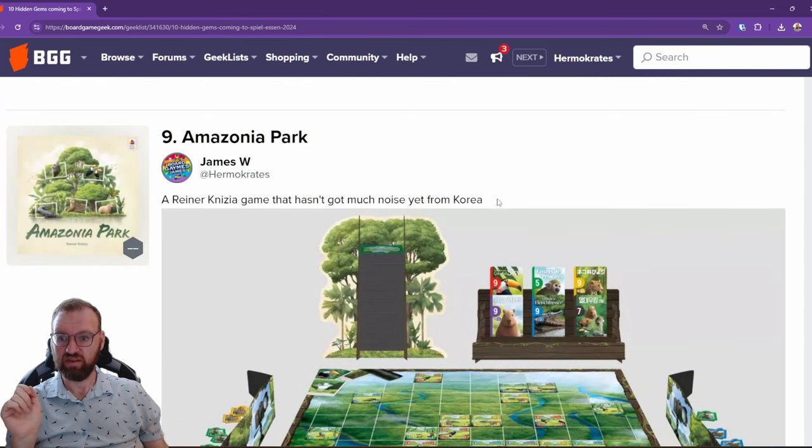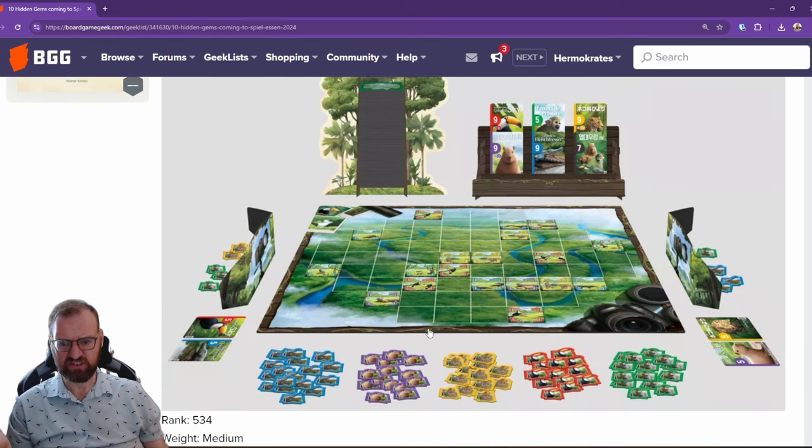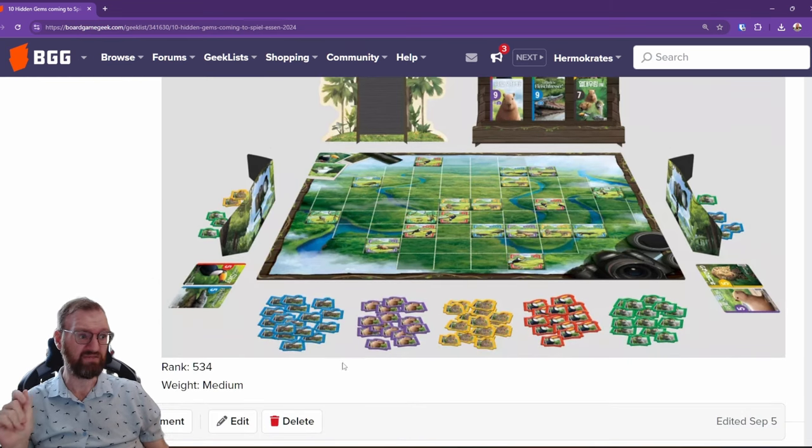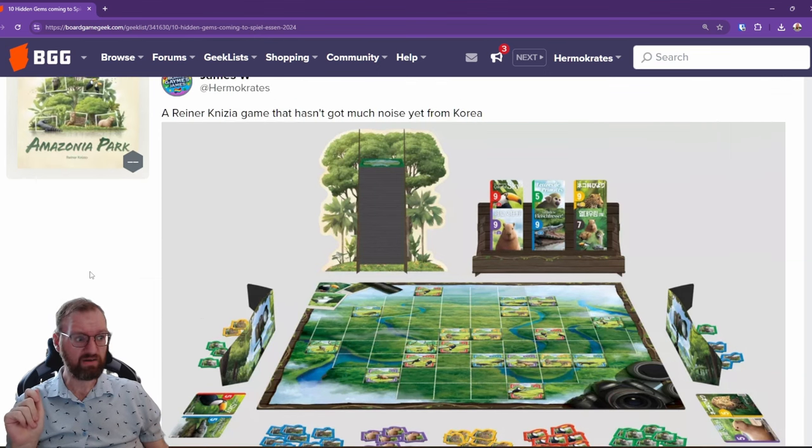Next up is Amazonian Park, a new Reiner Knizia game from Korea Games. Here you're trying to be a photographer across the lovely spots of the Amazon. It was actually featured on the front page of BGG, so I'm surprised it's still ranking at 534 on the most anticipated games list.